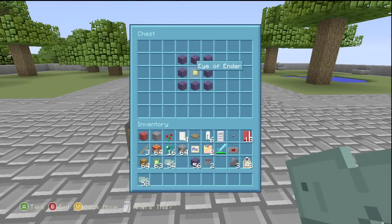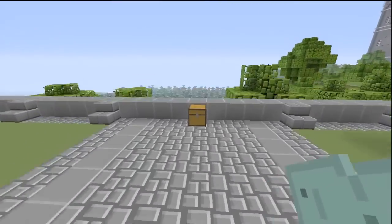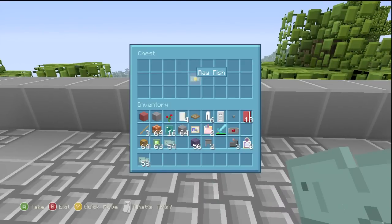An Ender Chest is crafted by having eight pieces of obsidian and one eye of Ender. After you have your Ender Chest, you can go anywhere you want, place it, and store your items inside of it like a regular chest.